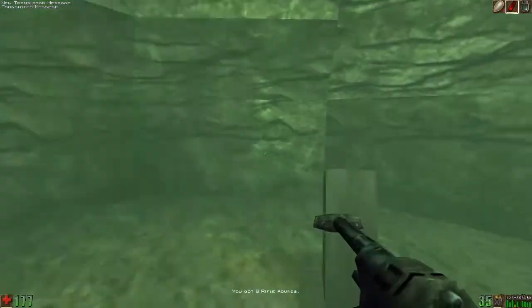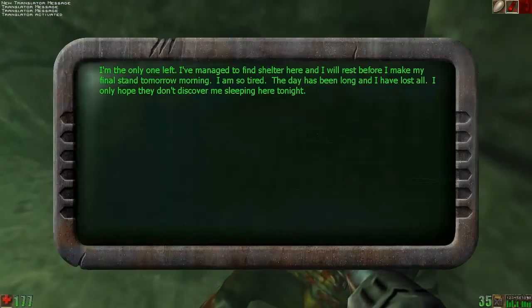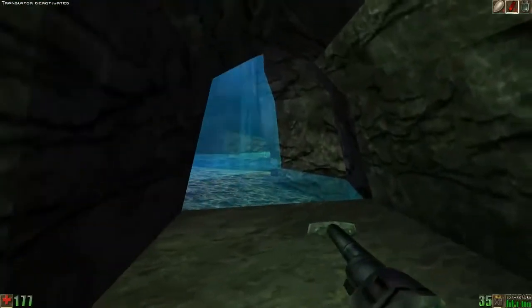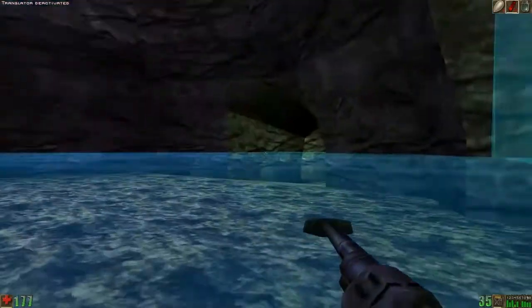And here we get a new weapon — the Sniper Rifle. Very great weapon, hitscan, very powerful, very quick. It's a good complement to what we have. I mean, we've got to have a Sniper Rifle, so it's nice of them to give us that.